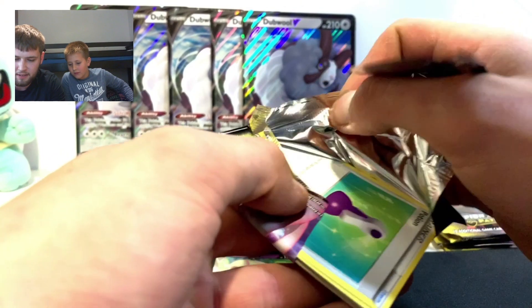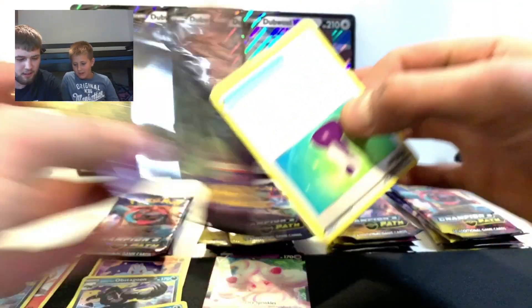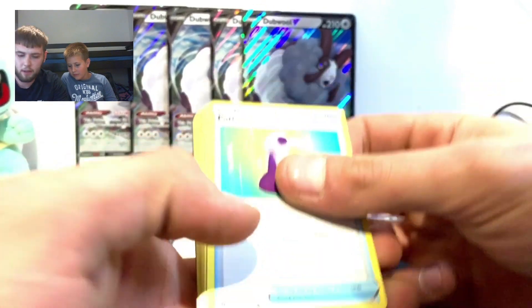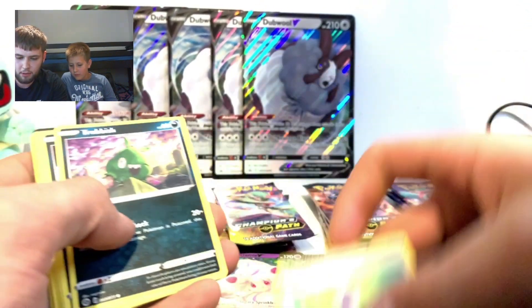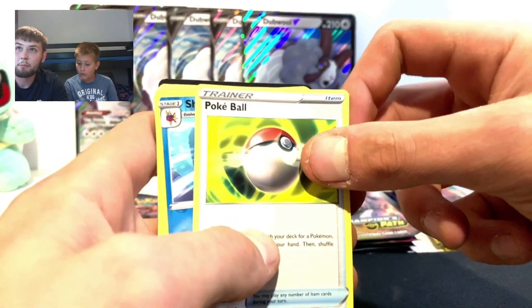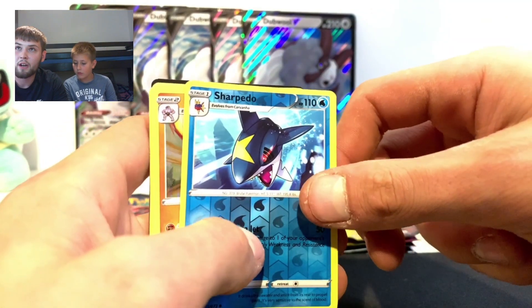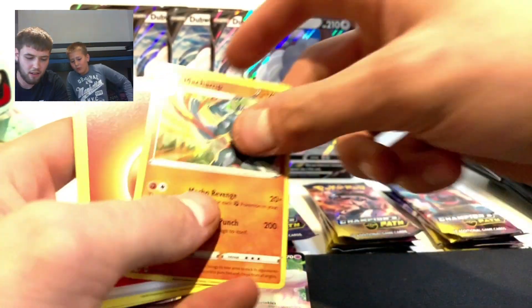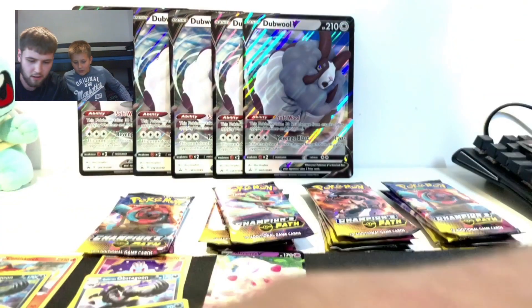I really like this new Champions Path set, it's just such a shame it's so hard to find - sold out literally everywhere. Potion, Trubbish, Zigzagoon, Inkay, Pokeball... Sharpedo reverse holo, and Machamp holo - nice!